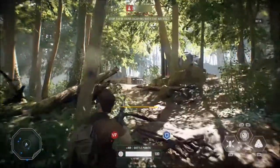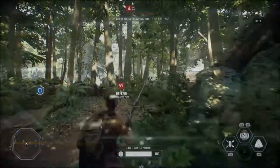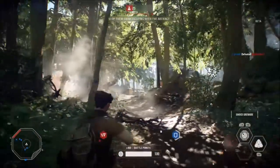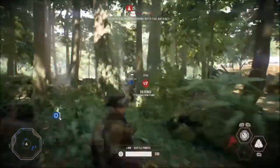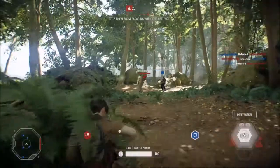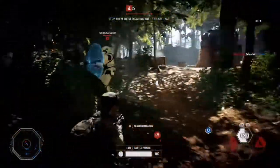Another example is the stealth star card. With this one activated you remain hidden from enemy scanners when firing your weapon and you deal increased melee damage. So when you fire your weapon you won't appear on enemy radar, and you'll deal higher melee damage instead of the normal 50. The uncommon tier boosts your melee damage from 50 to 65, which is very helpful for getting behind an enemy and punching them if your weapon is on cooldown.